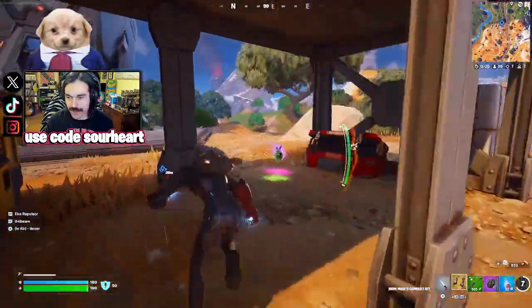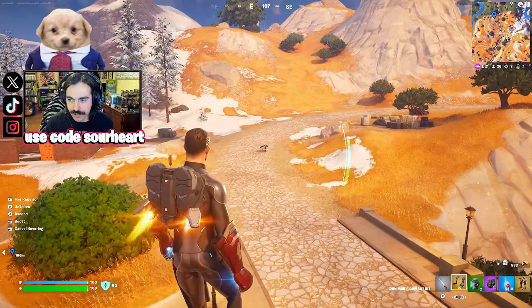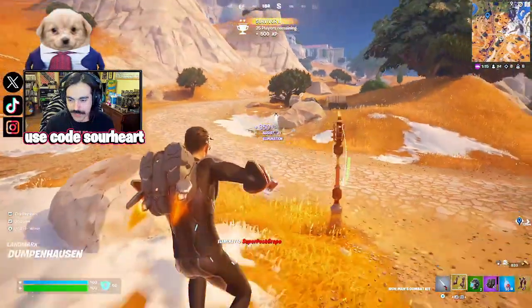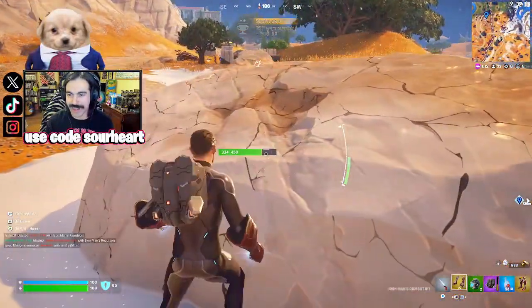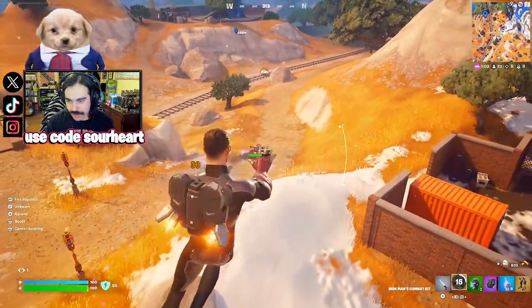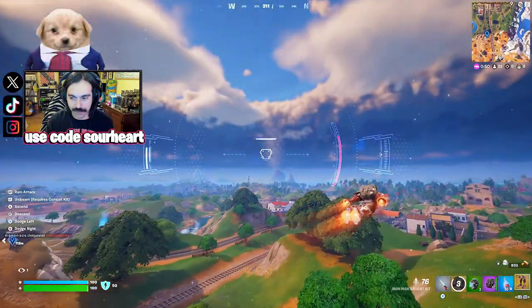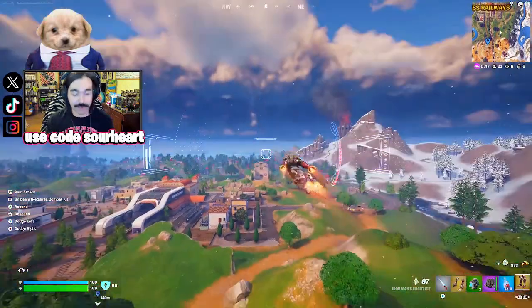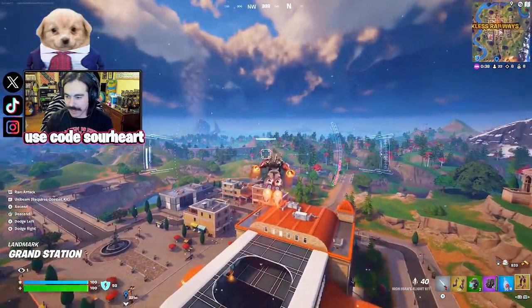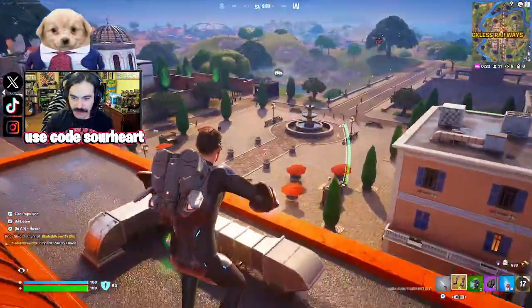This guy thinks he's the real Iron Man — he doesn't know who the real Iron Man is. I need those shield bubbles. Not even a real person — it didn't turn to look at me at all. Supply drops are back in the game, hadn't even seen that yet. I wonder if you get Iron Man stuff out of them. I'm coming for you!